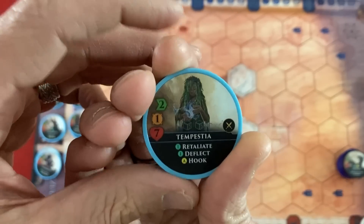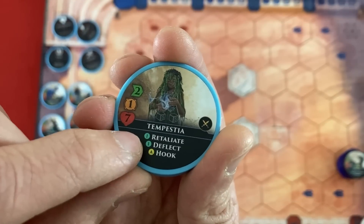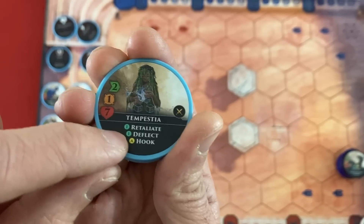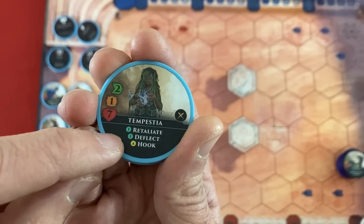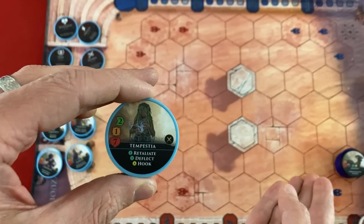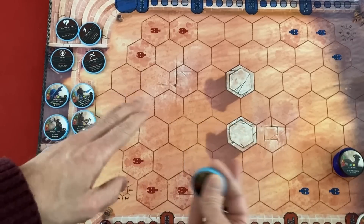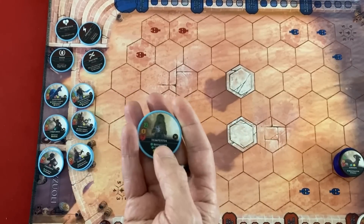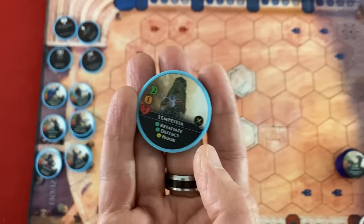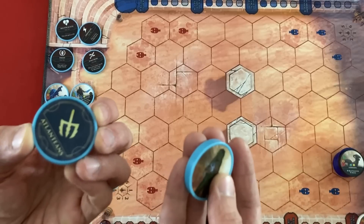I can't use my hero yet, but just to show her: this is Tempestia. Two movement, seven life. She has Retaliate two — hit back twice if she gets attacked. She has Deflect, meaning if she gets hurt by an attack in a turn she can't get attacked again. Not quite as useful here because the immortal ignores it with Agile. They can only be up to two arena units on the board at a time, and I'm also limited to up to three units. She also has Hook — so a lot of hooking for this Atlantean faction, which is who I am.